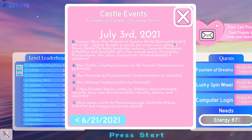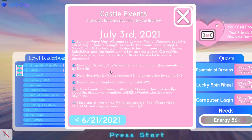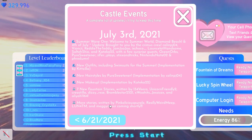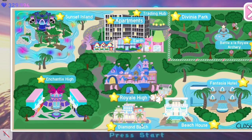It is July 3rd, Summer Wave One — welcome to Summer World: Diamond Beach, and the 4th of July update brought to you by the Christmas Crew. There are new outfits, new hairstyles, new makeup, new fountain stories, and we're going to go ahead and explore it.